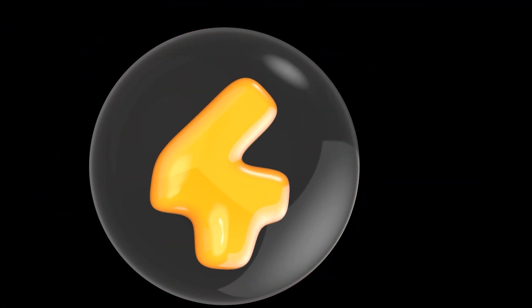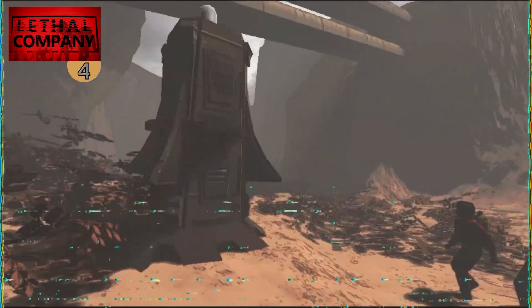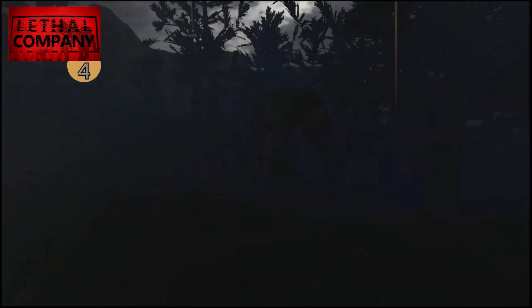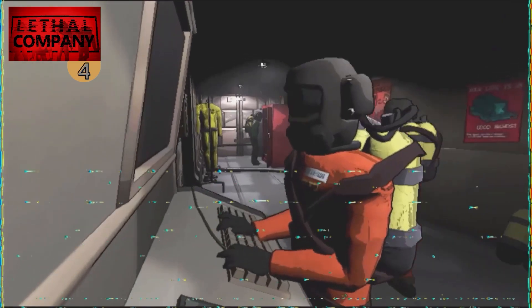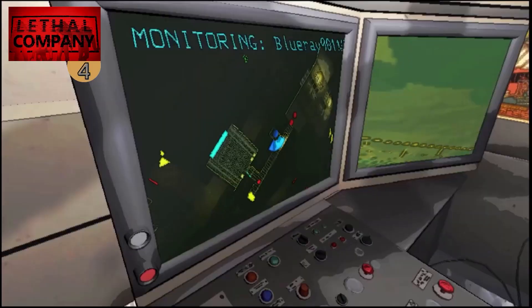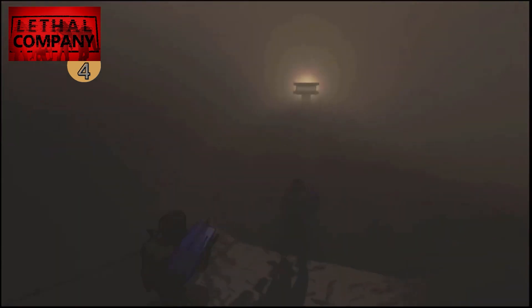If you're looking for something spooky, here is Lethal Company — a co-op scavenging horror game all about exploring abandoned moons to gather resources to sell, and obviously doing that without dying. It's very much focused on co-op: you can go out into the world while another player stays in the control room monitoring everything. Take a flashlight because things get dark quickly, and when it gets dark you must hurry back to the ship — hopefully without leaving anyone behind. Then sell the loot, buy better equipment and tools, and go on riskier missions. It is only out in early access but already has 1700 overwhelmingly positive reviews at 98% positive.